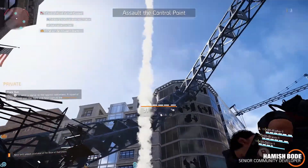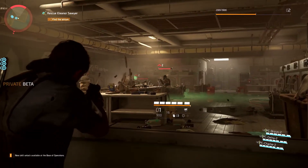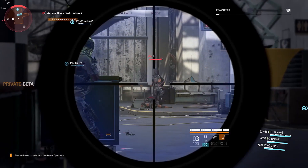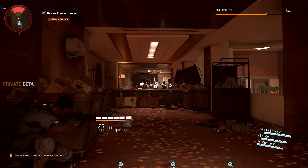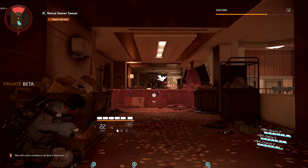The Division 2 is a third-person cover-based shooter, and utilizing good cover movement and positioning will provide you with a tactical advantage over your enemies. Without cover, you will generally find yourself vulnerable to enemy fire, and it will put you at great risk when encountering threats in the game.